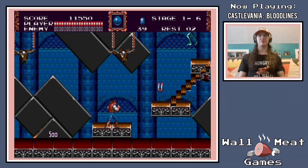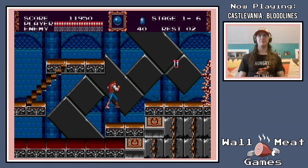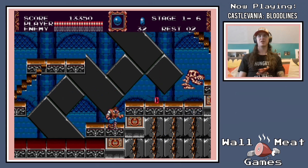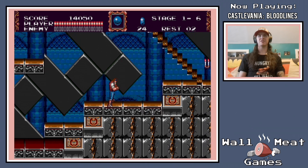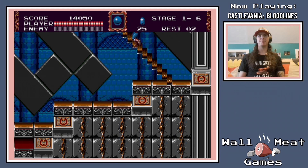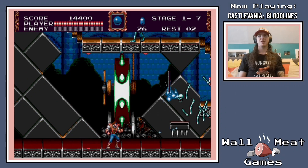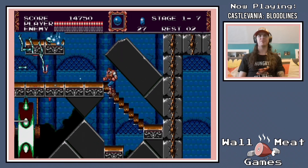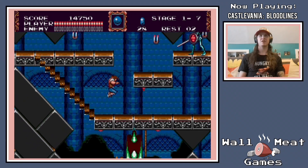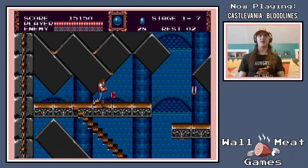It also gives you a special sub-weapon that's kind of like a large crash — it'll home in on any kind of enemy. But to be honest, I tend to prefer having the axe over this special sub-weapon because it uses up so much of my ammunition. It doesn't seem like it's worth it all the time — it can be good on bosses. But you're going to see me pretty much hold onto the axe for most of this game.